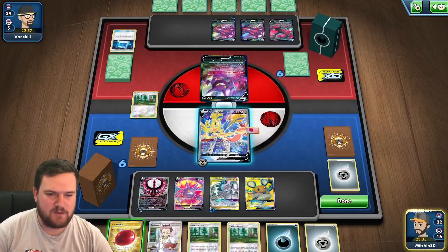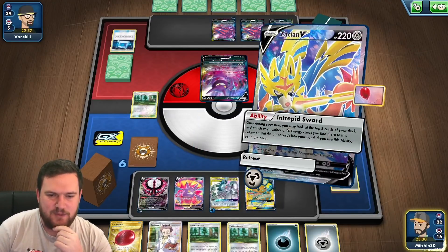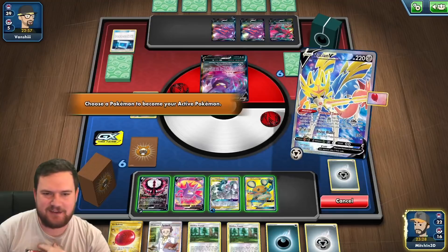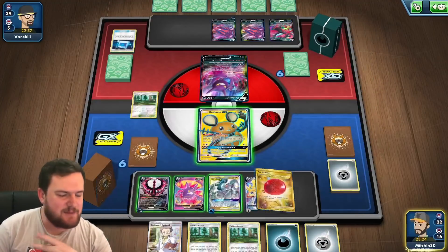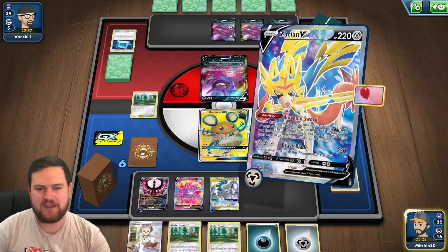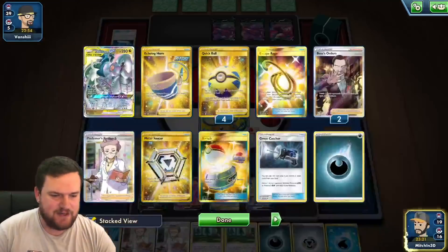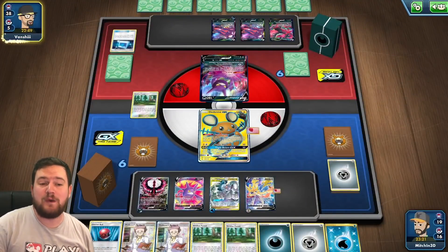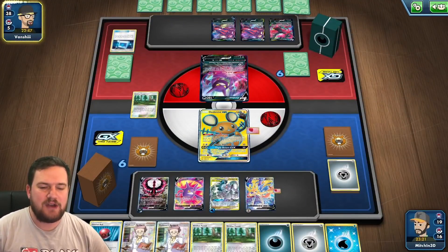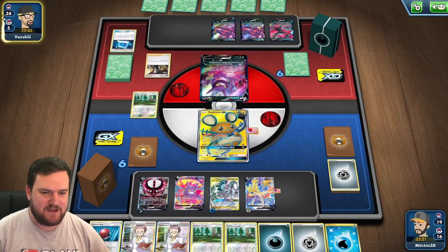We could retreat into the ADP, but then we could potentially lose it next turn. So we might just retreat into Dedenne, because we don't really care if that gets knocked out. I'll attach the Air Balloon and then Intrepid Sword. We don't find anything off the next three cards — a little bit unlucky, but that's okay. We've done pretty much all we needed to do and we don't have anything too dangerous in the active. But our opponent is going to be bossing us, which is unfortunate.